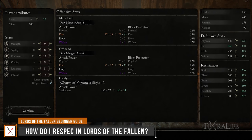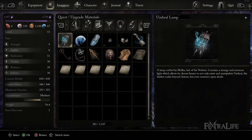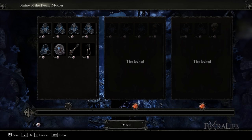Players can respec at Pieta, located in Skyrest Bridge, using the Reset Build option. To do this, you'll need the Rebirth Chrysalis item, and you can purchase one of these from Molhu, also located in Skyrest Bridge, after progressing the game a little ways. You will find two others as you explore Lords of the Fallen much further into the game. After acquiring them, you'll be able to exchange for as many of these items as you wish at the Shrine of the Putrid Mother in Skyrest Bridge. This makes respec only viable for players very far into the game, so you should plan accordingly.